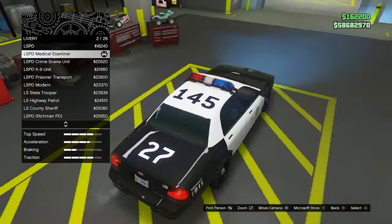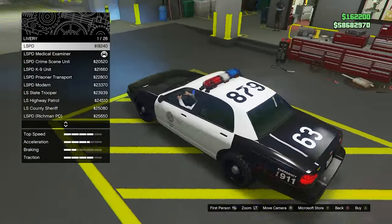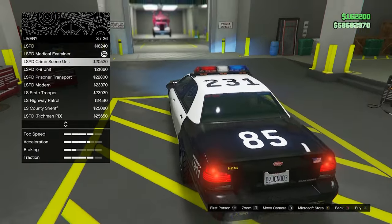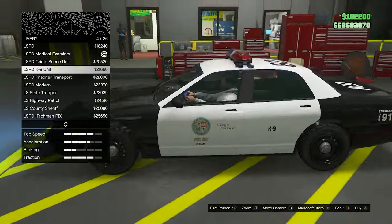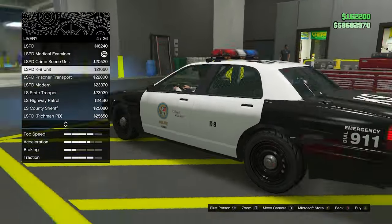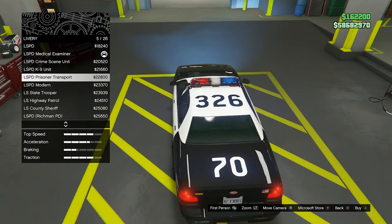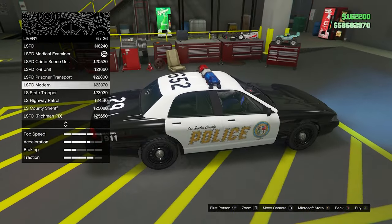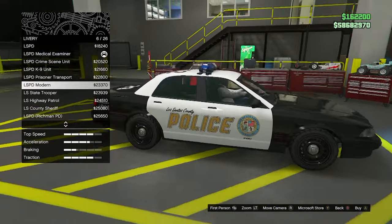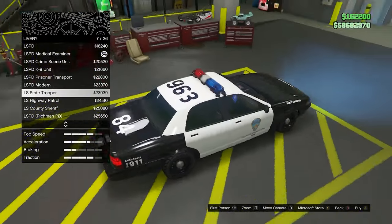Now liveries — this is where we get creative. The LSPD one just changes the numbers. Crime scene unit is also a different set of numbers. The canine unit livery adds a little canine on the back doors and changes the number on the car. Prisoner transport — these are a bunch of different number sets. And now we have a modern LSPD livery, which looks really nice.